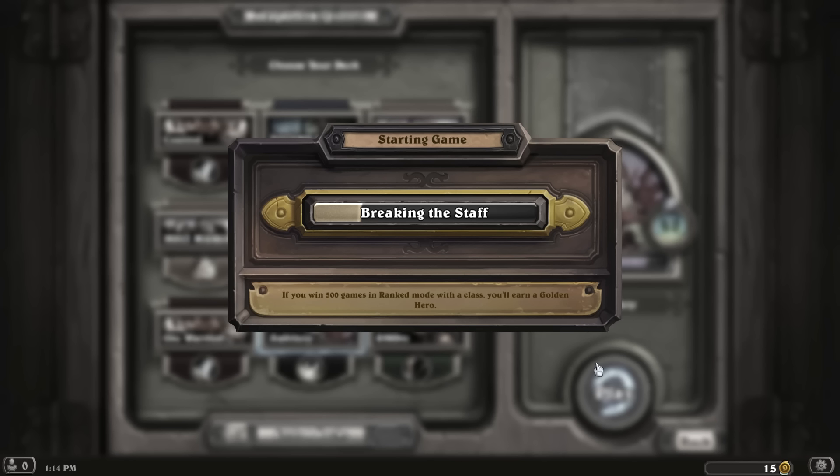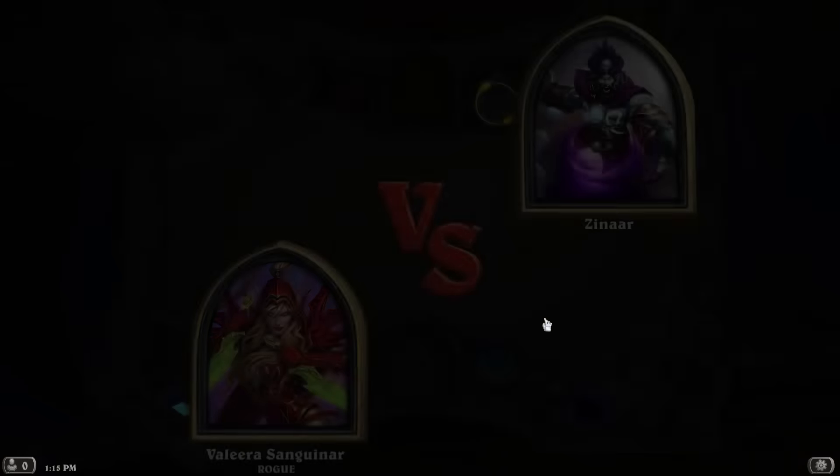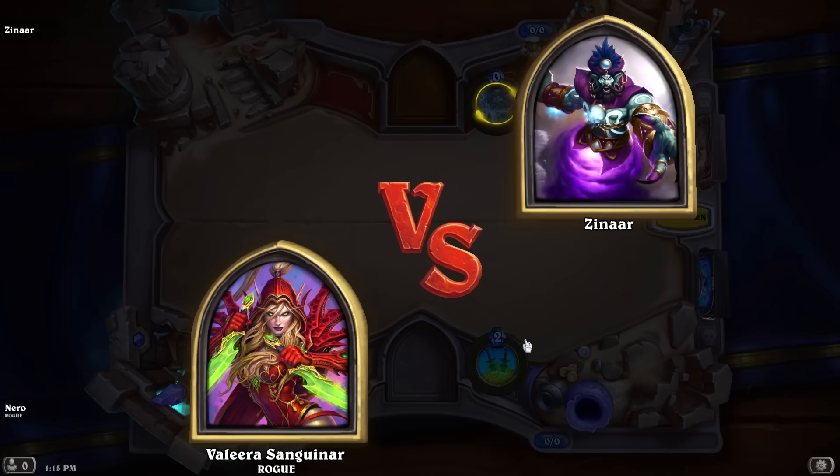The Subtlety Rogue deck is about doing combos and hitting things — it's an average rogue deck. I call it Subtlety to make it sound more interesting than it is. Subtlety is just one of the rogue specs in WoW, so I called it that.